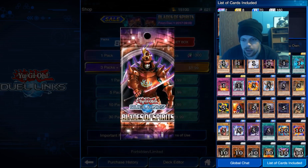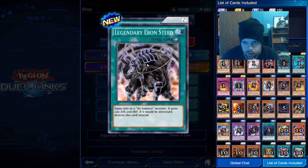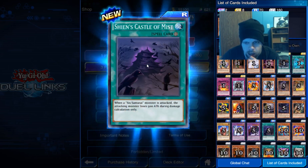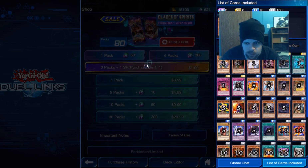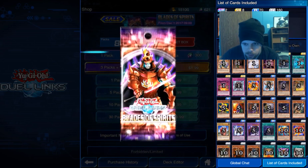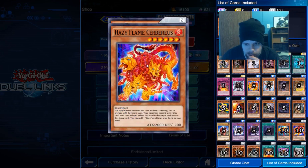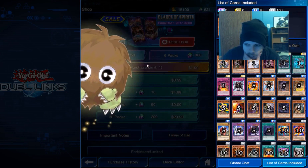I still can't believe I didn't get Blue Eyes Ultimate Dragon yet. This card only equips to samurai and gains 200 attack. Ooh, that castle — dopeness. Six Samurai, triple impact. Got the panther.